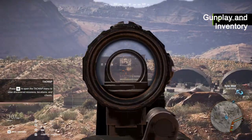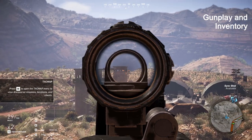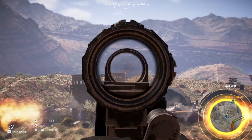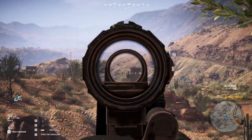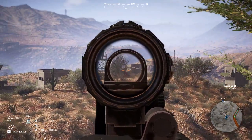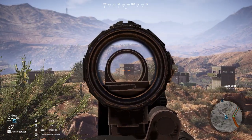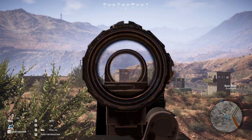Number five is gunplay and inventory. There needs to be a memory for magazines. So if you shoot five bullets out of your 30-round magazine and then reload it later, it has 25 bullets in it. If you do a tactical reload when you have 20 shots and you load a full magazine at 30 rounds, then you have 31 rounds in your gun — because there was one in the chamber. All this stuff that used to exist back when Ubisoft made tactical shooters.